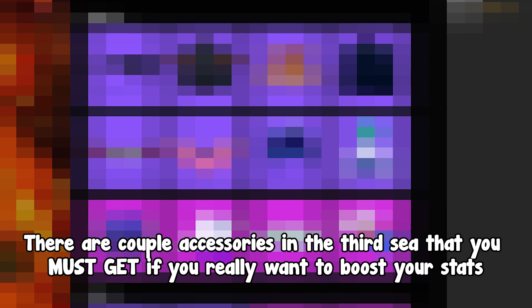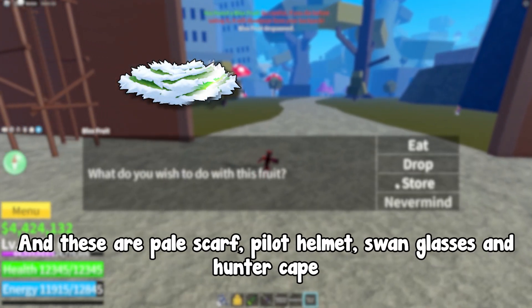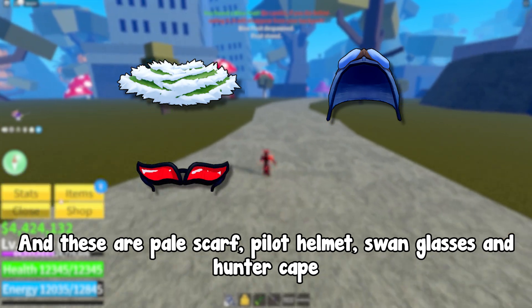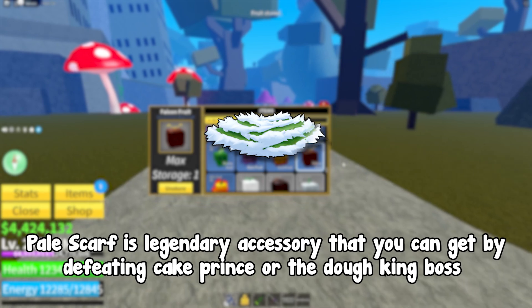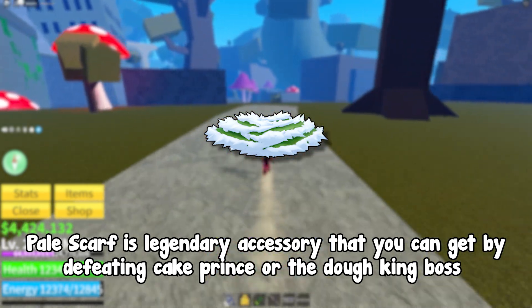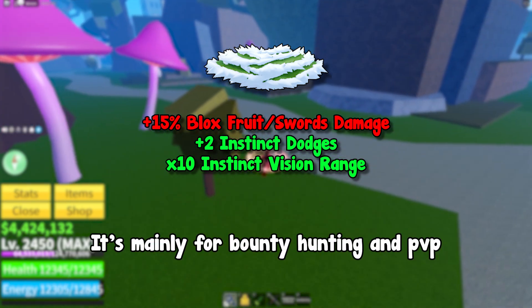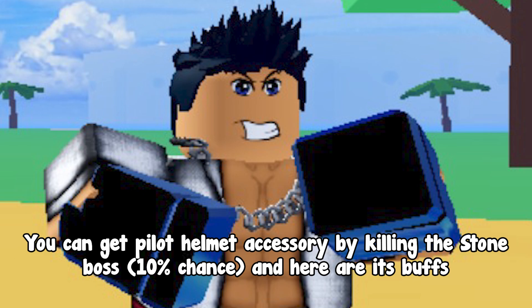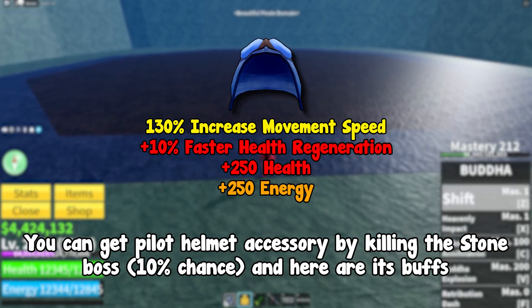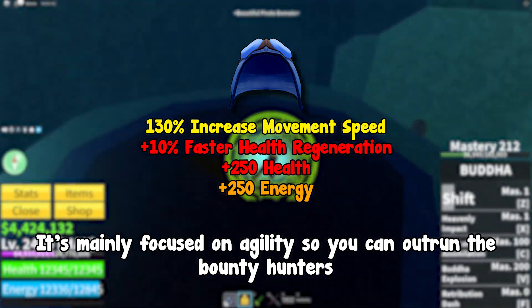There are a couple of accessories in the Third Sea that you must get to really boost your stats: Pale Scarf, Pilot Helmet, Swan Glasses, and Hunter Cape. Pale Scarf is a legendary accessory that you can get by defeating the Cake Prince or the Dough King boss — it's mainly for bounty hunting and PvP. You can get the Pilot Helmet accessory by killing the Stone boss with a 10% chance. It is mainly focused on agility so you can outrun bounty hunters.